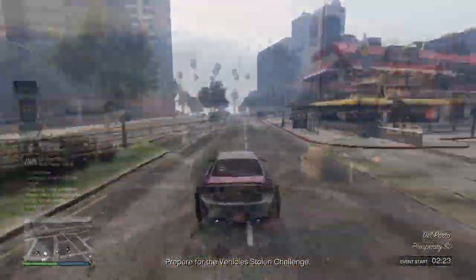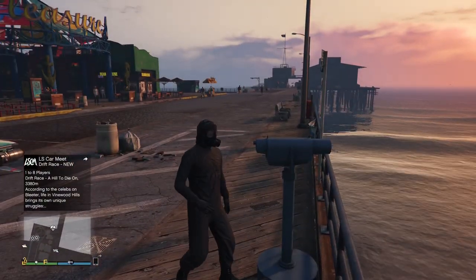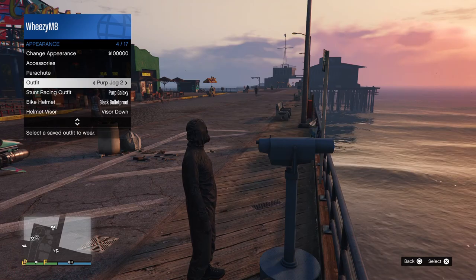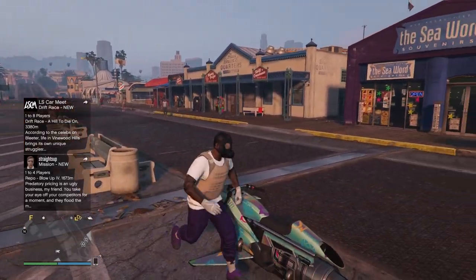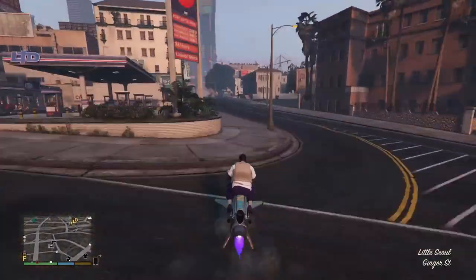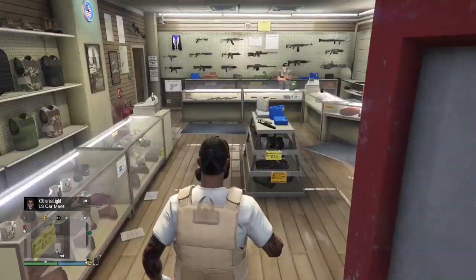If you're not sure what the telescope glitch is, just have that fumigator outfit on, run past spamming right on the d-pad, then open your interaction menu and change your outfit to the one you saved. As you can see, the gas mask has merged with your outfit. You can head to the mask store to save it, but I like to head to the gun store because it makes the next part a bit quicker. Once you're there, save the outfit.